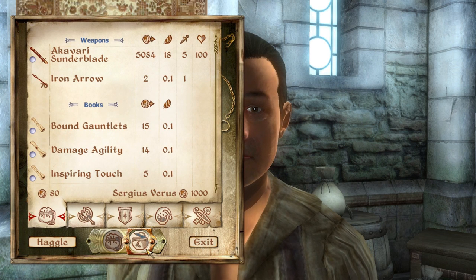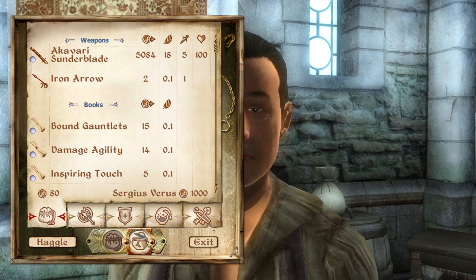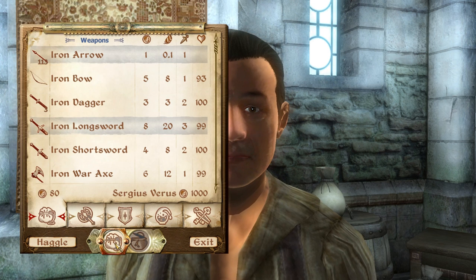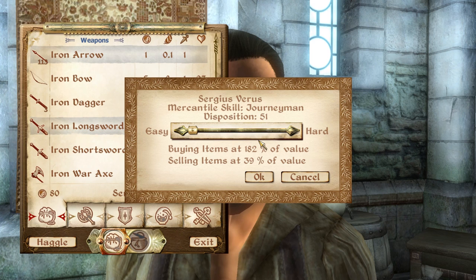Have a look at my wares. Similar to when you're looting a chest or a body, it's the same icons again — you've got what he has to sell, and then what you can sell to him, which is on you. There's also a Haggle button here, which allows you to buy and sell items for more or less than what their value is. You kind of have to play around with it — it depends on how good their mercantile skill is, what their disposition, and how much they like you.